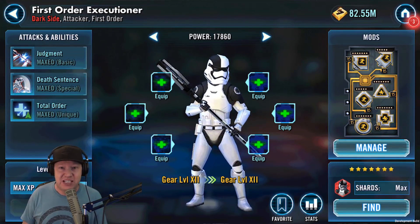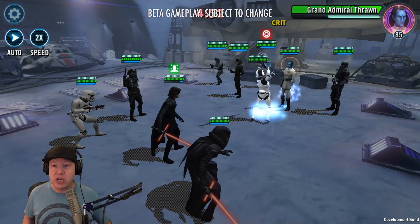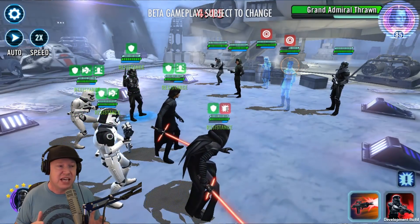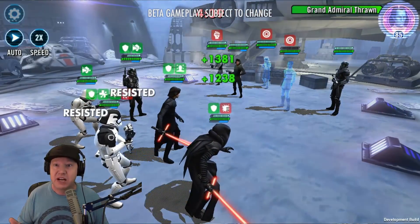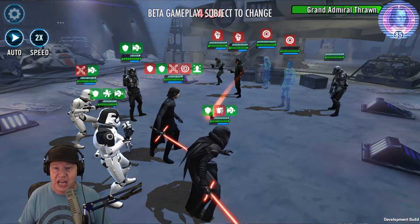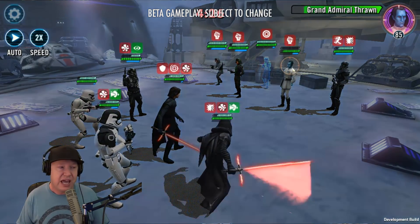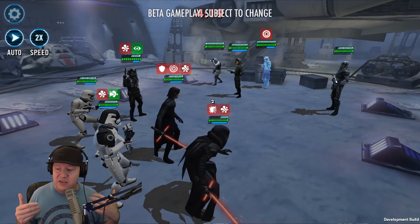It's a very simple but effective kit that is going to help the First Order quite a bit. I don't know if this is going to make them viable in the arena — you have to check back when I get them in the test account and play them against the meta team. For today we're just going to look at the kit and some beta footage provided by the developers. This footage is subject to change, but it shows what the kit does and how it works. At the end of the video, we're going to play the First Order the way it is right now.